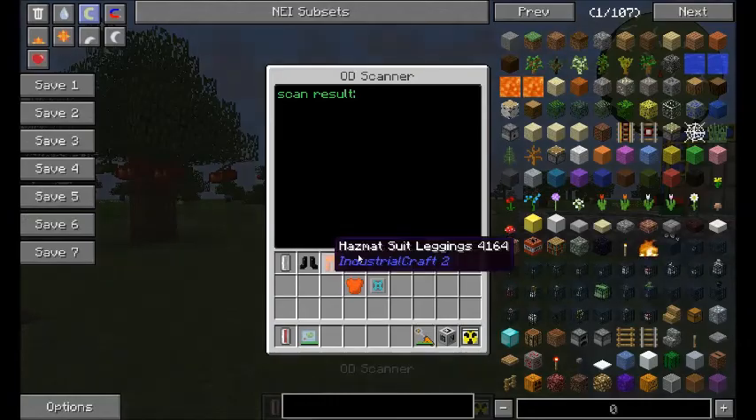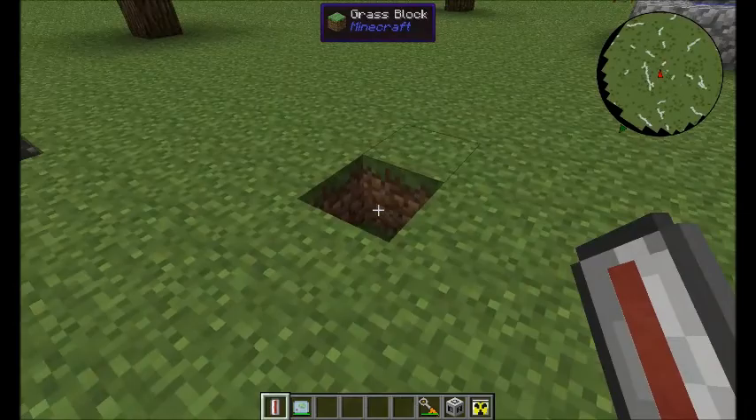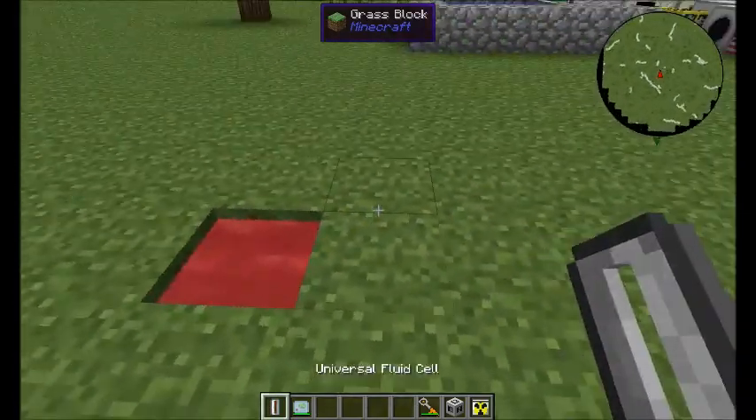The OD Scanner has a UI now. Universal Fluid Cells can output fluids into the world, like so.